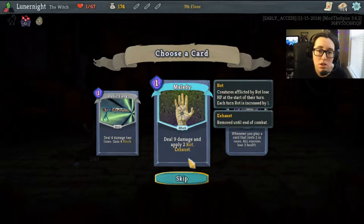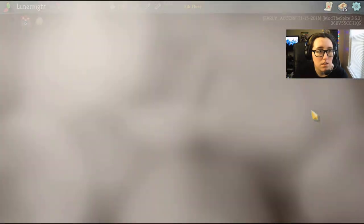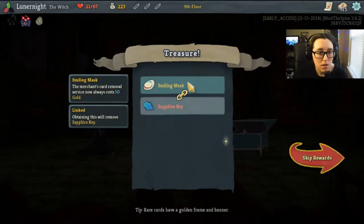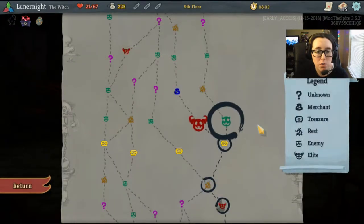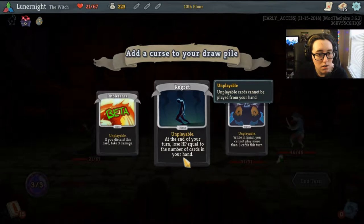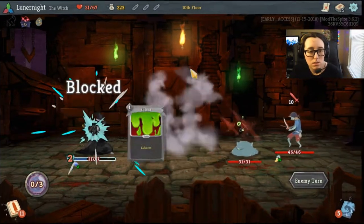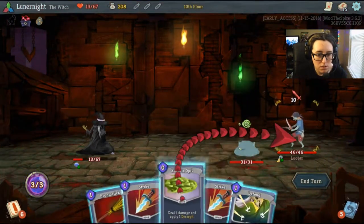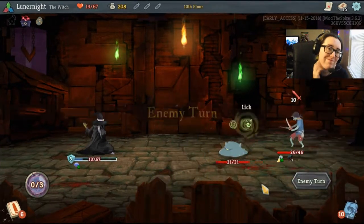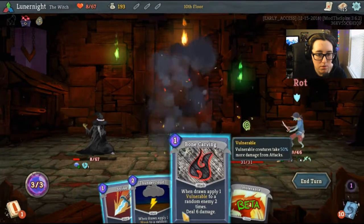Creatures afflicted by Rot lose HP at the start of their turn; each turn Rot is increased by one. What is that? Let's take a little nap here because this is rough. Let's go this way — Sapphire Key. Filing mass doesn't do much good anyway. Let's do that, bend and grab another Defend.